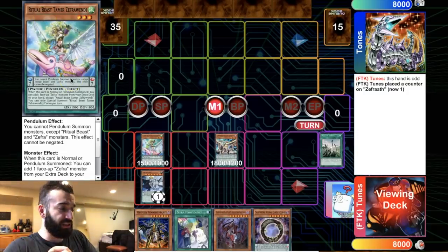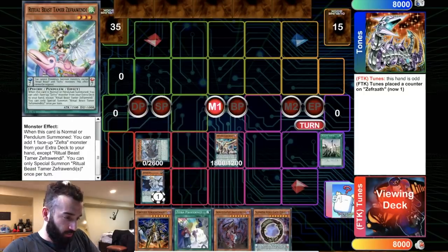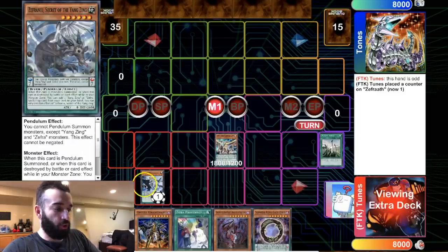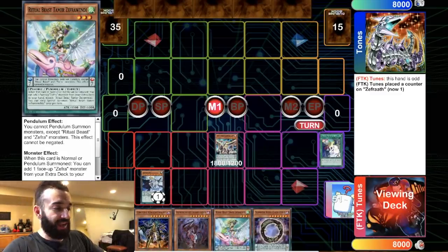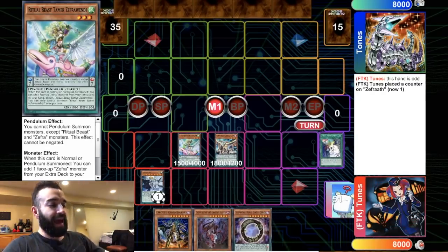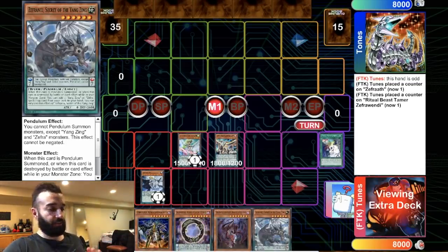He sends the scale 7 Ritual Beast. So what this one does is: when it's normal or special summoned, add a Zephra from your extra deck. He sends Zephra Nui with Zephra, then activates Zephra Providence to add that to his hand, and normal summons to add the Zephra Nui to his hand. So Zephra sends Zephra Nui, and Zephra Wendy adds — he gets a completely free plus one, which is fantastic because Zephra Nui is going to get him another card.